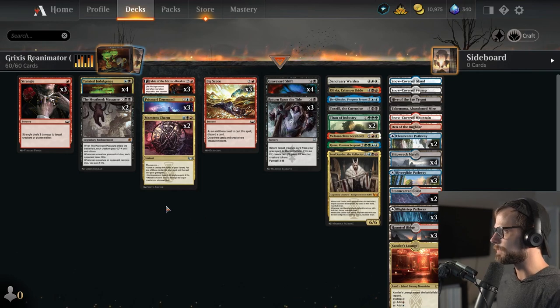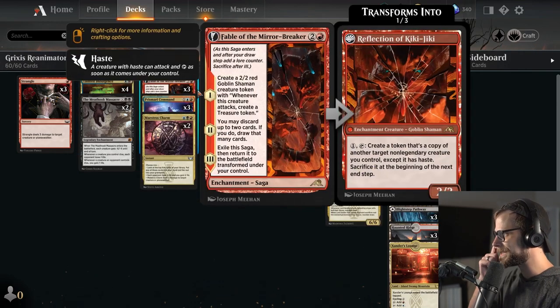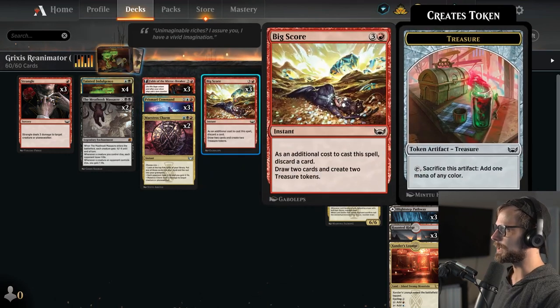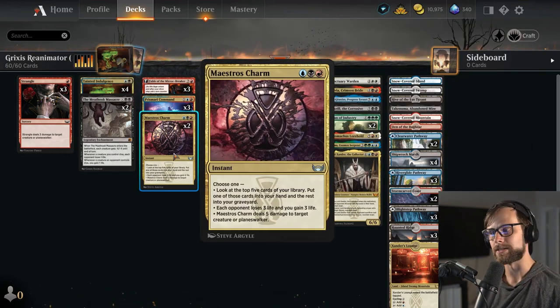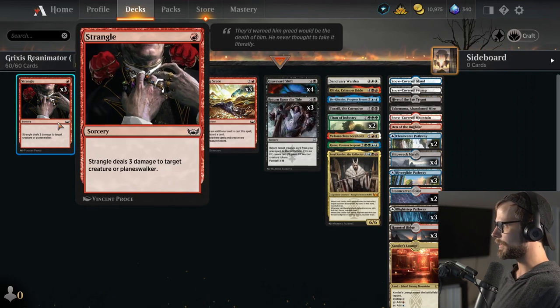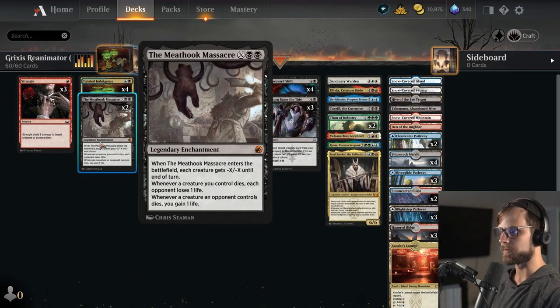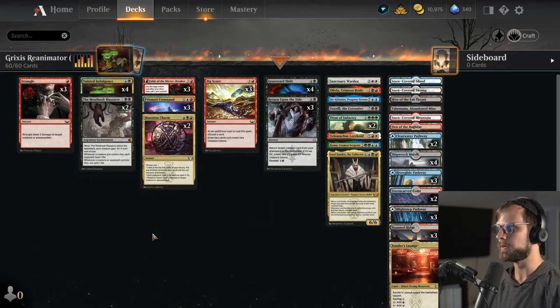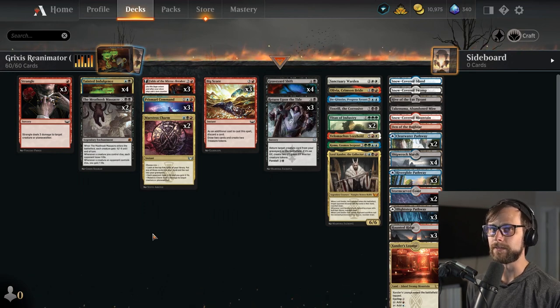The rest of the deck is very straightforward. We've got some draw and discard options in Prismari Command, Tainted Indulgence, Fable of the Mirror Breaker, and Big Score. Maestro's Charm is a really good all-star in this deck — it's a great all-arounder. Strangle is a nice include just to deal with creatures and Planeswalkers, and then of course Meat Hook Massacre to deal with the low-to-the-ground decks. It's a relatively straightforward list but hopefully a really fun one — we're gonna enjoy this one today.